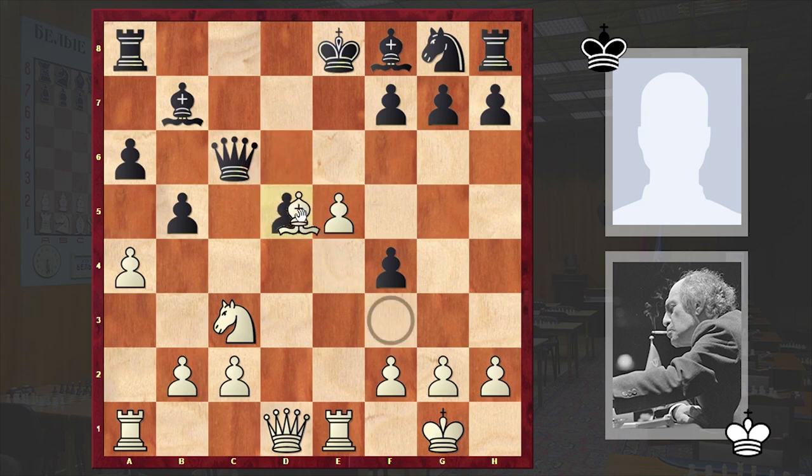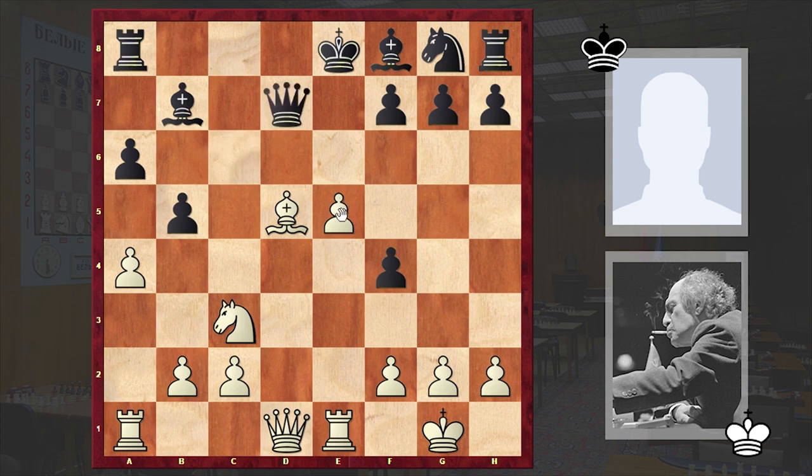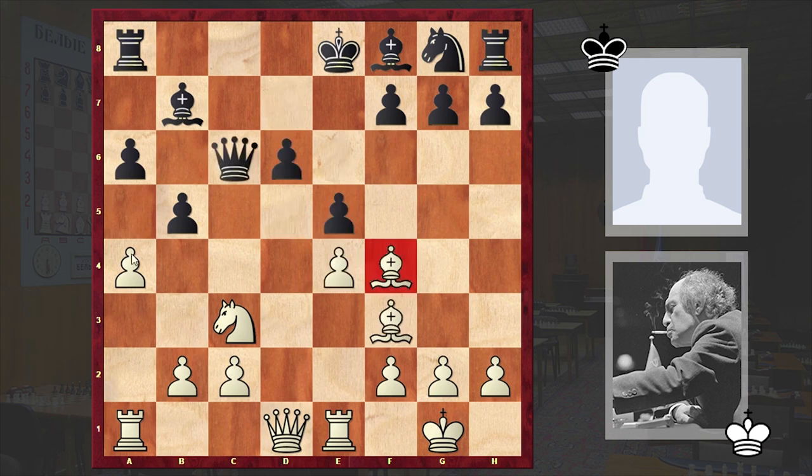If d5, trying to keep the e-file closed, then white can play bishop takes d5. If queen d7 then e6 can follow, and all this is very scary — white has an irresistible attack. That's why after a4 we see bxa4, rook takes a4 and queen c7, which is a strange move. It was better to think about the development of the kingside pieces; knight f6 is a nice move.